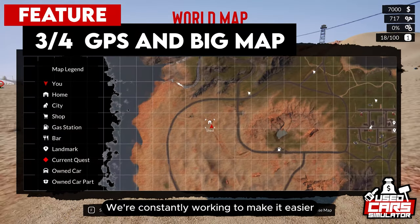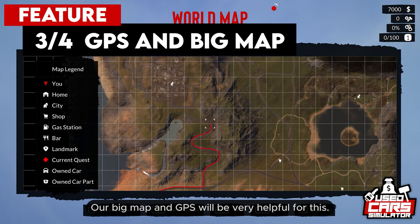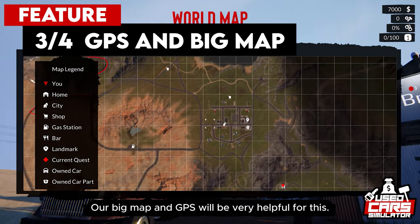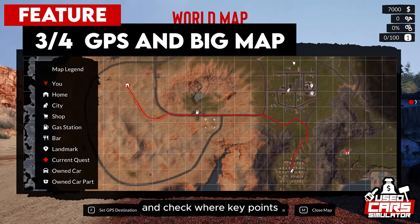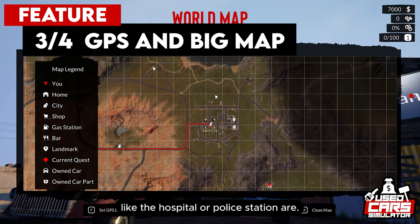We're constantly working to make it easier for players to navigate the map. Our big map and GPS will be very helpful for this — they will allow you to set a route to chosen locations and check where key points like the hospital or police station are.